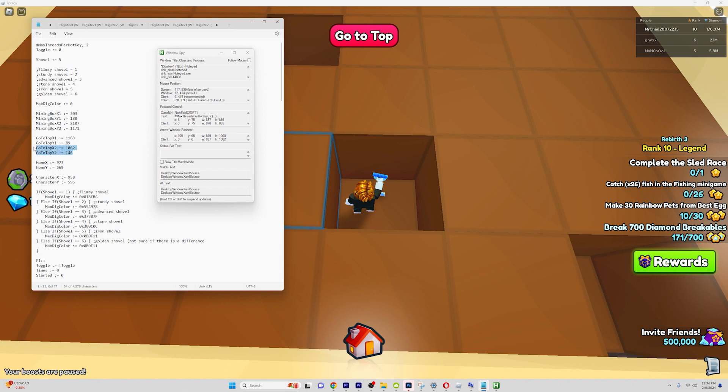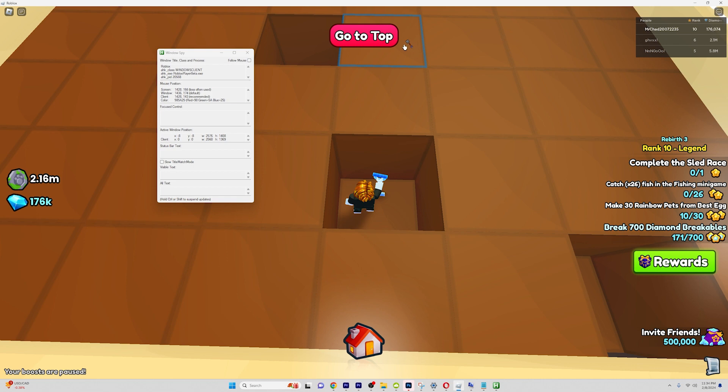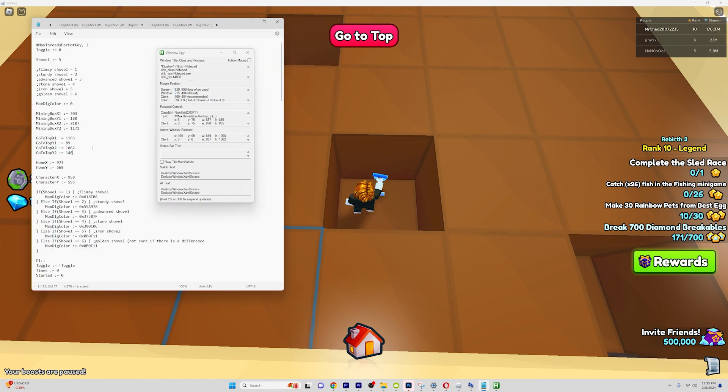Now you're going to need the second values, which is going to be X2 and Y2, so go back and select Roblox again. Hold shift, copy the values, and paste it back into your notepad.